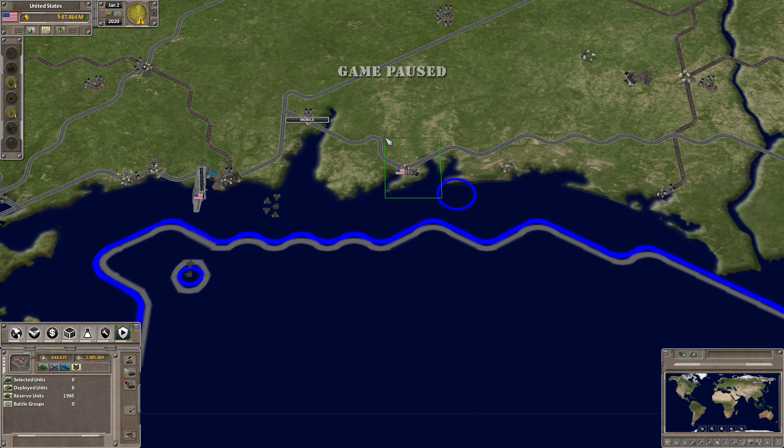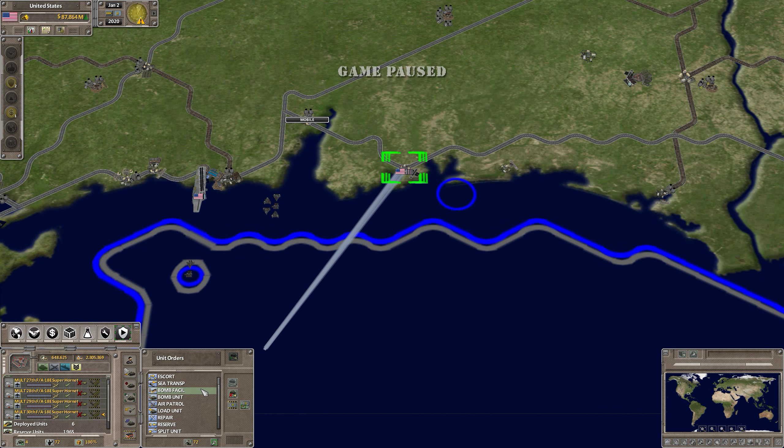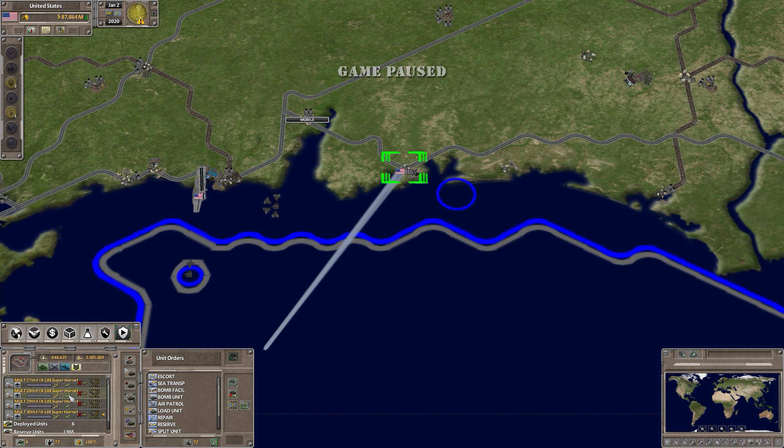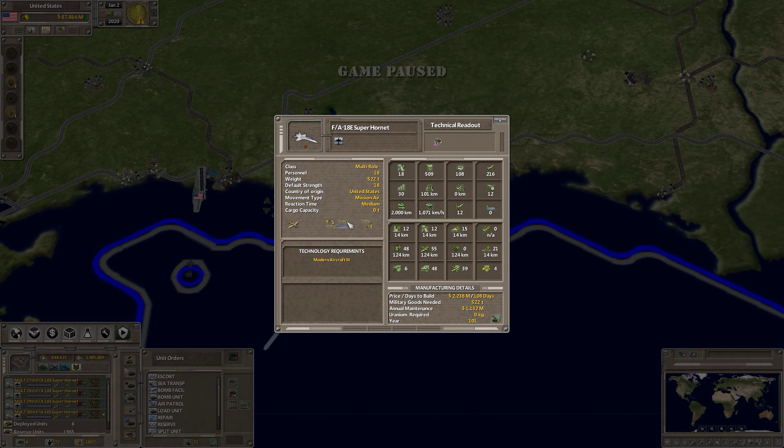First and foremost, you have to ensure that the aircraft can land on carriers. If you select a particular aircraft and look at it — in this case, I'm using the F/A-18E Super Hornet because I know it can land on a carrier — find an airplane that has this icon, which says the plane can fly and land on long deck carriers. The only aircraft in the game that can land on carriers will have this icon.